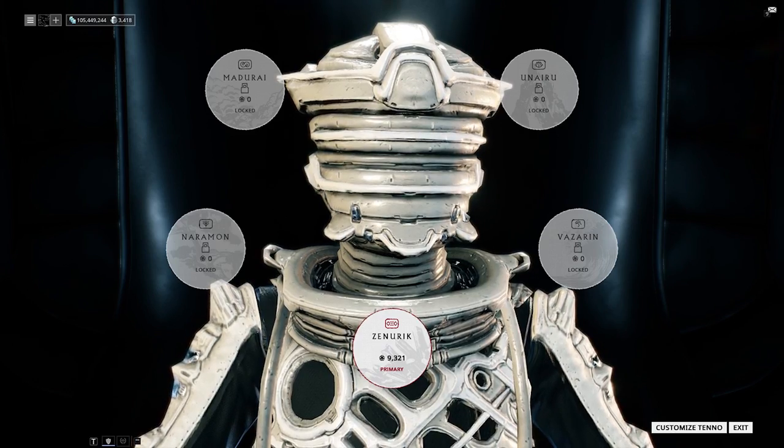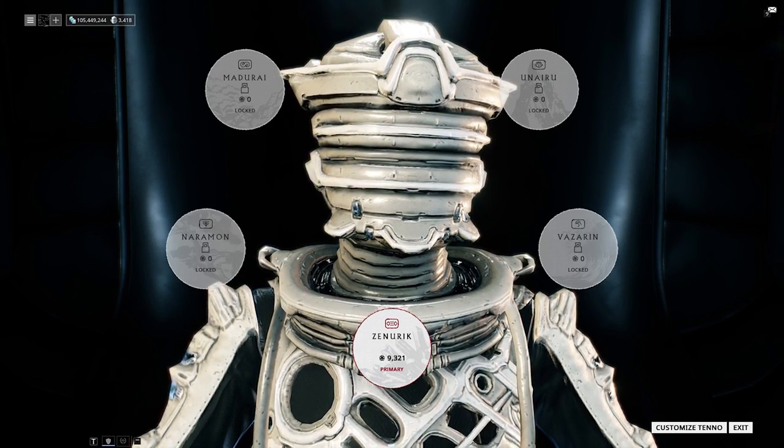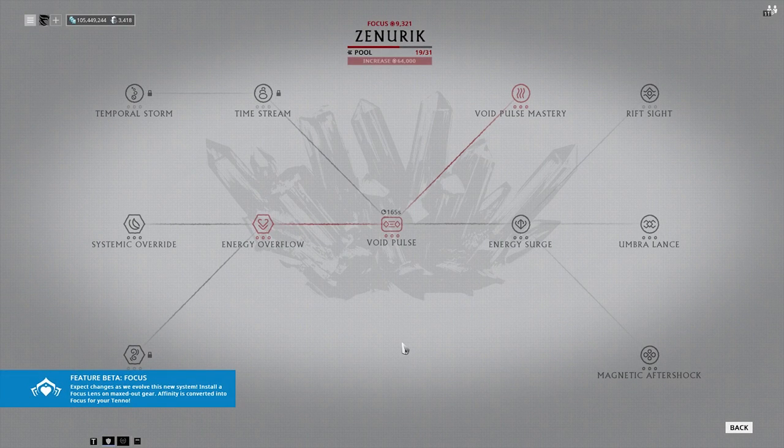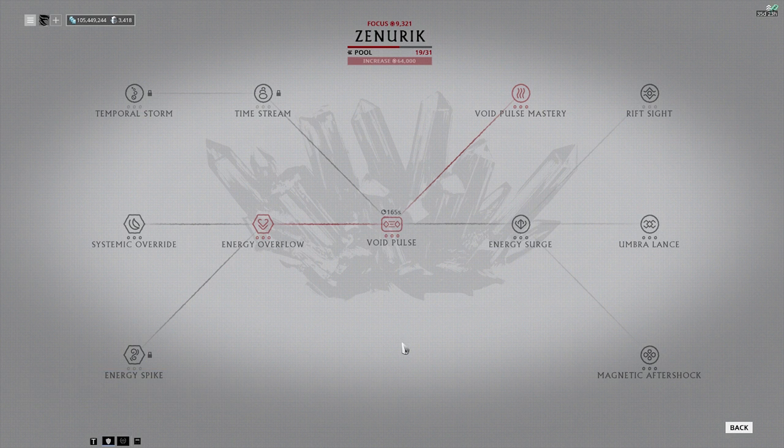I'll explain what I mean when we take a look at the Zenurik skill tree, which is the one I recommend choosing after the Second Dream quest. The reason we choose Zenurik is because it gives you four energy per second regen as an active passive. What I mean by active passive is that you have to actually activate it, and then it turns into a passive for the rest of the match. As you can see, this is a very small skill tree — it's something unique to the game that really blew me away when it was introduced.